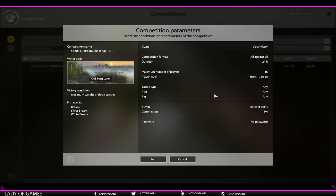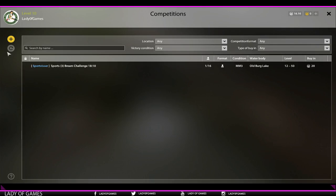If you do meet the requirements, you hit join and then 20 silver will be removed from your account. What happens if a competition cancels? You do not lose your money - you will get your money back, so no worries about that.